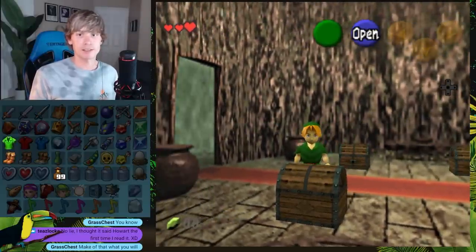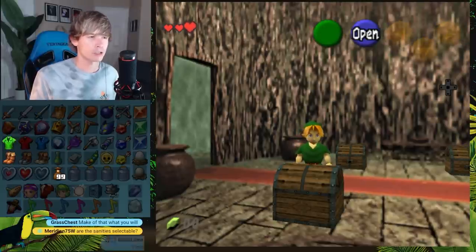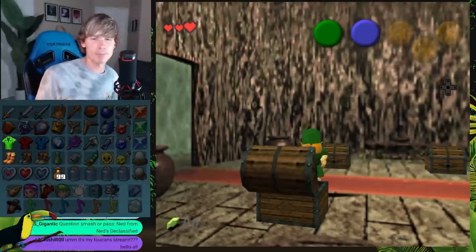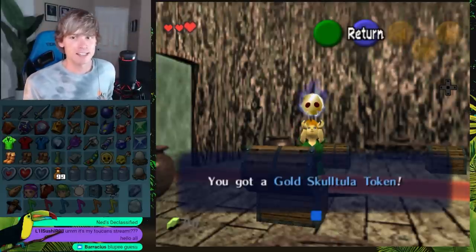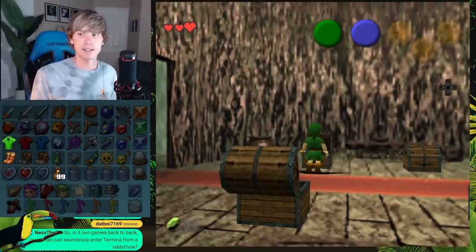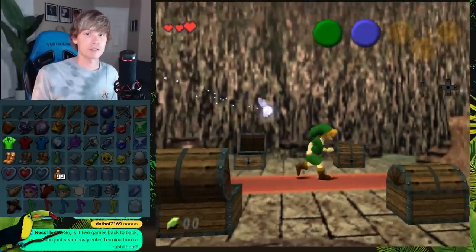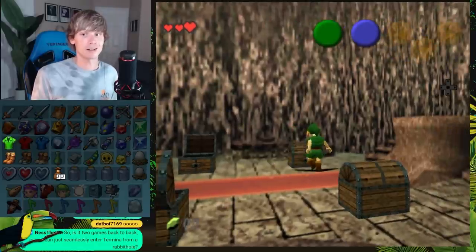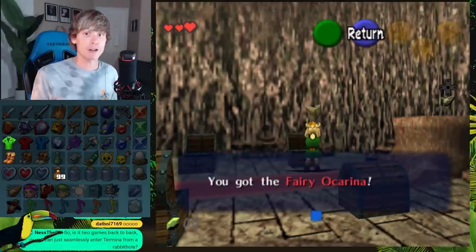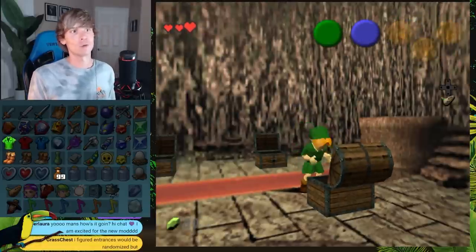Let's go ahead and start this. The first chest of the Ocarina of Time / Majora's Mask Randomizer cross combination — I'm the master of building anticipation. We got a gold Skulltula token. Nothing too crazy. Another gold Skulltula token — we do have gold Skulltula tokens turned on, so that's going to add a hundred. Oh, Fairy Ocarina! We take those early on. That's good, we take those too.